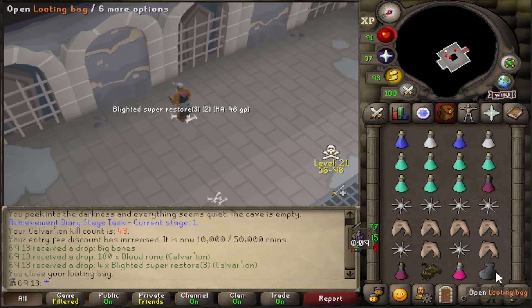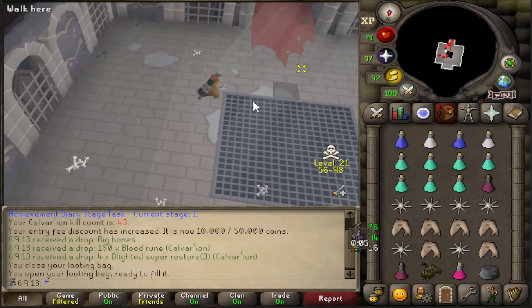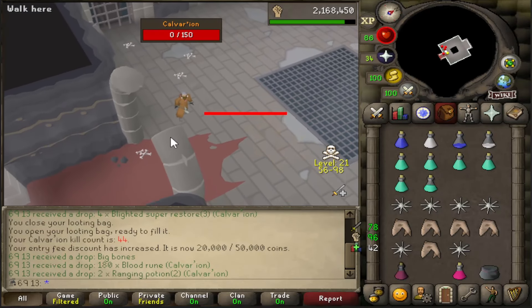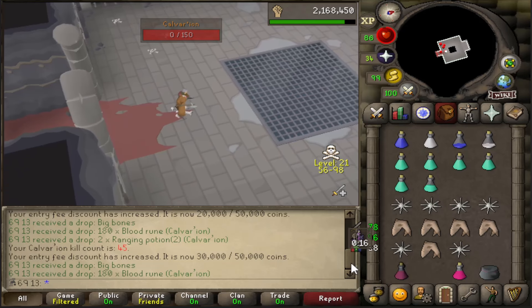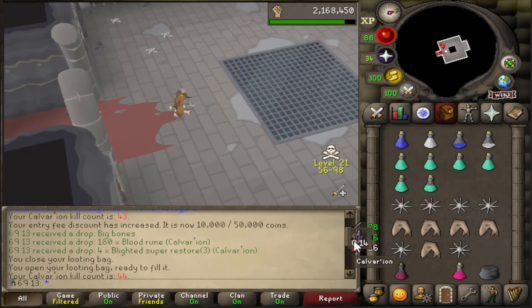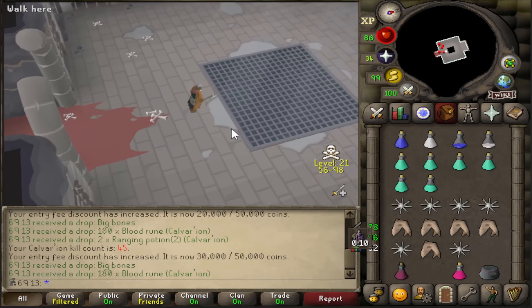Back at Calvarion for some kills and hopefully some good drops. I've had blood runes like three kills in a row - that's crazy. I'm getting them all back from after the Calvarion grind here - this is nice.